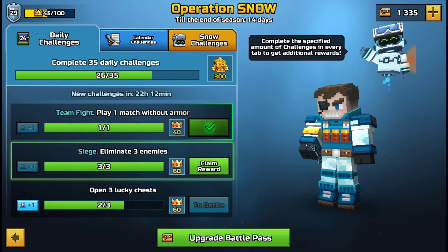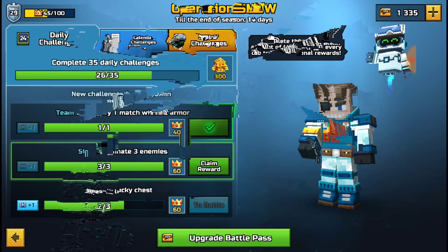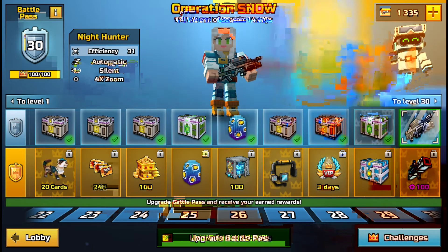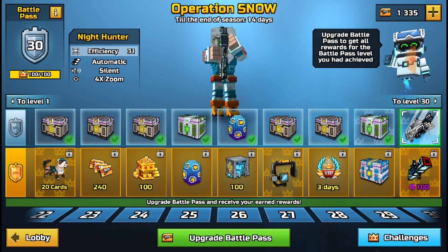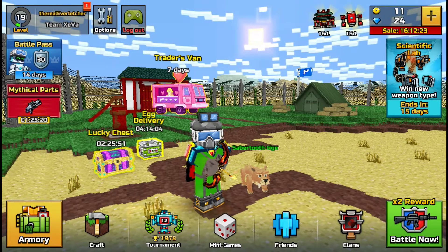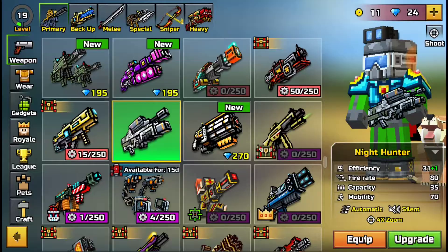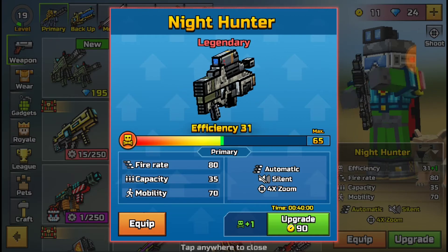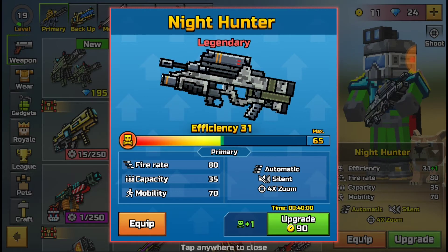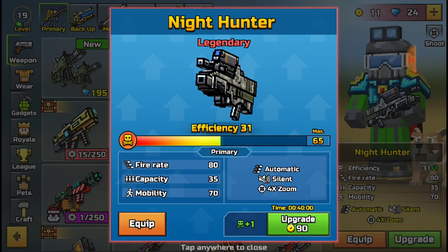With that being said, let's go ahead and get this challenge done. With the challenges, I've already gotten one done — eliminate three enemies in siege mode. I'll go ahead and click claim right there. I really wish I had five dollars to spend to get enough credits to buy the battle pass, but here we go. Let's buy that right there — I've been looking for a good primary weapon for a long time. Let's go ahead and equip this.